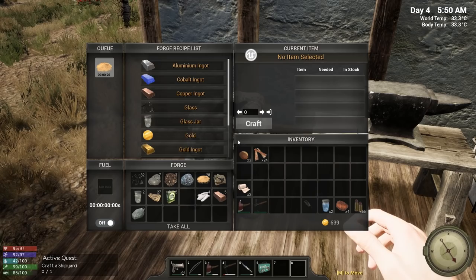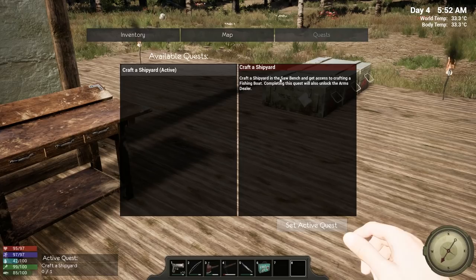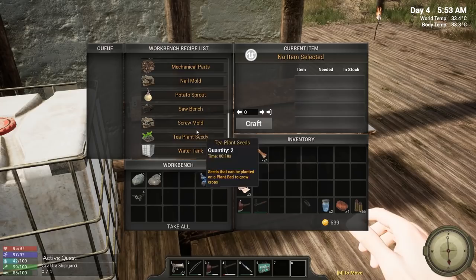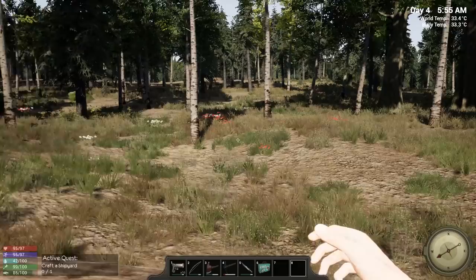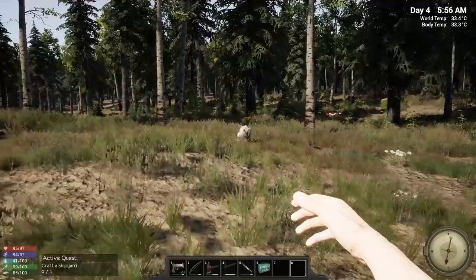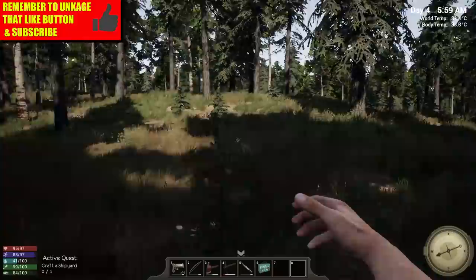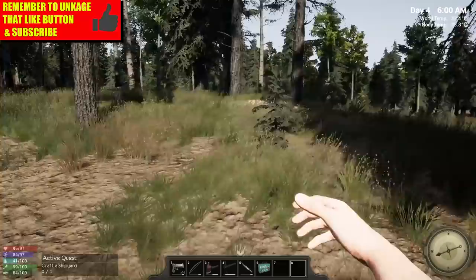Let's take a look at what we've got next on our quest line — we have to craft a shipyard and a saw bench. We have everything except the iron ingots. I've also been told that once you rescue the traitor and go out into the world, there will be hunters out here now, so as we're out looking for iron we have to be very careful.